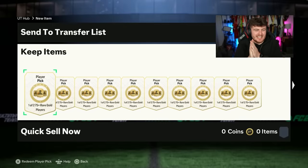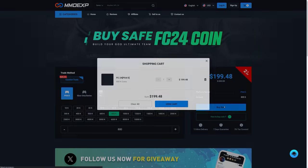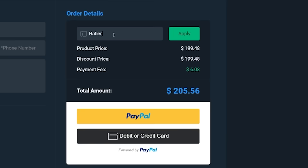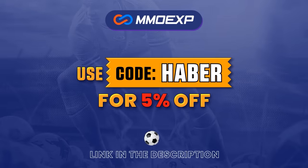It is 6 PM on Friday which means it is time for Centurions. If you guys are looking for cheap, fast and reliable Ultimate Team coins, check out mmoexp.com - link in the description. Save five percent using code Haver.